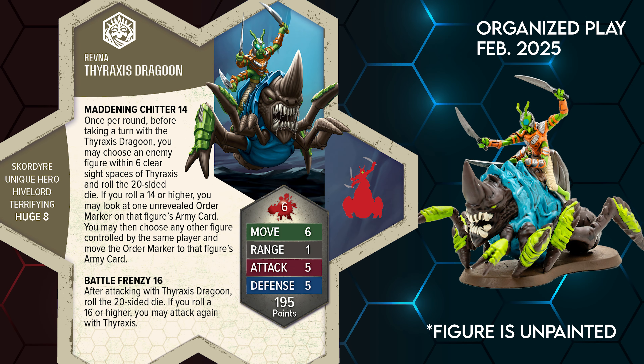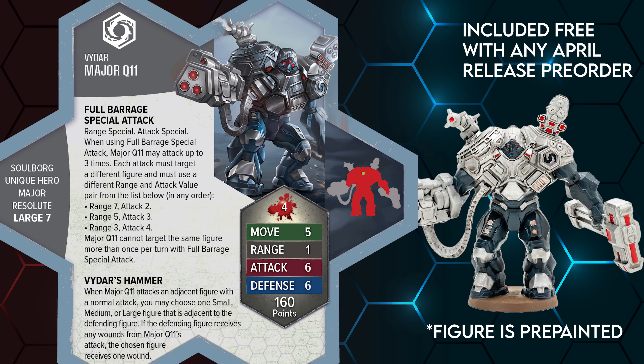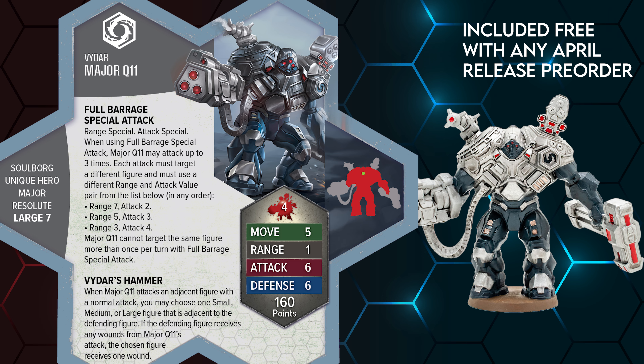But that's not even all the figures revealed, as additional promo figures were showcased. In February 2025, the Thyraxis Dragoon will be available as an organized play figure, so you'll need to find an FLGS that is sponsoring the event to get this. Note that this unit is unpainted and the render is for illustration purposes only, so better practice your painting. Continuing the ever-imposing line of Vidar Cyborgs, we get Major Q11, who brings the pain in both range and melee matchups. This figure is available if you make any pre-order from Renegade for any of the April releases, included free with any purchase.